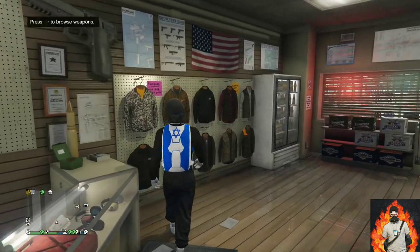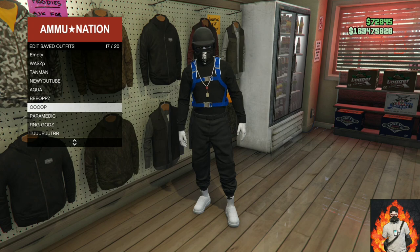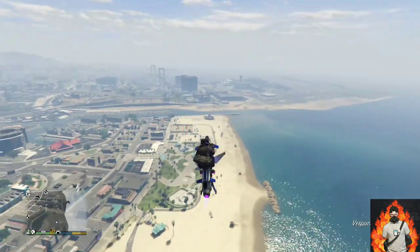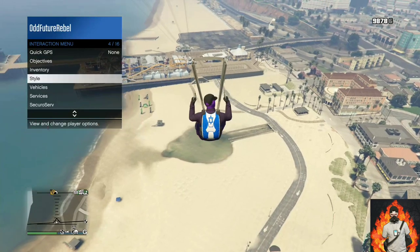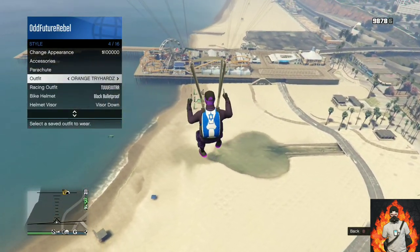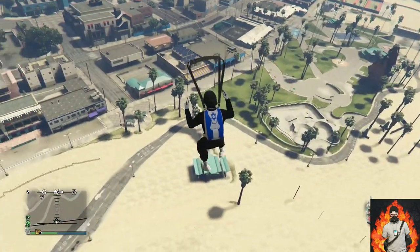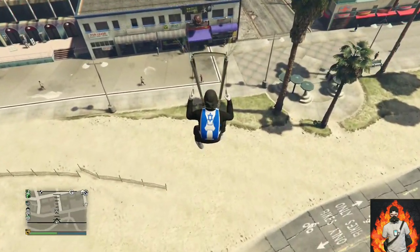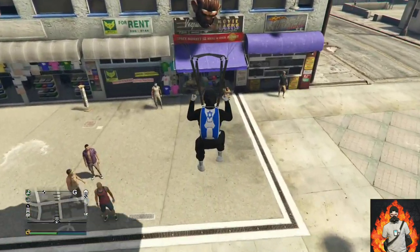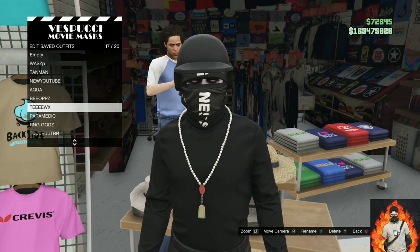Equip your Israel troop bag on this outfit, then save this as an outfit once. Apply the outfit you have with the black duffel bag on right now. You will need any sort of flying vehicle — fly near the mask store, jump out of your flying vehicle, open up your parachute, then open up your interaction menu, go over to style, and apply the saved outfit we just made at the ammunition store. Back out from the interaction menu and glide into the mask store. Spam right on the d-pad until the mask store opens up for you.